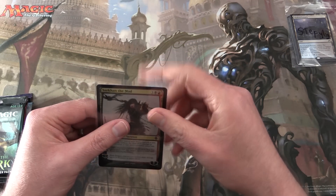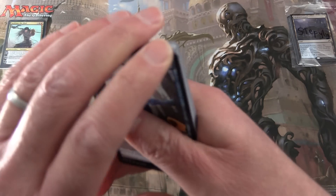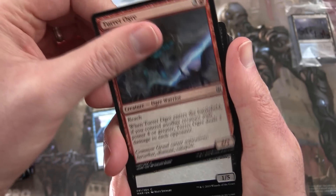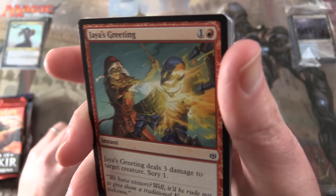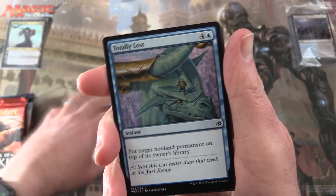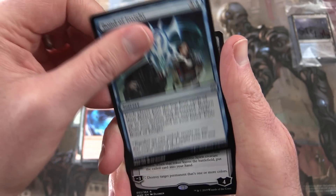I can't remember what set that is from, but if you recognize the symbol leave a note in the comments. Let's get cracking — War of the Spark, good luck sir. The patron will be getting the rares, mythics, foils, and anything over a buck, as well as the planeswalkers. We start off with Spell Keeper Weird, Turret Ogre, Charity Extractor, Primordial Worm, Burning Prophet, Nixilis's Cruelty, Jaya's Greeting, Centaur Nurturer, Iron Bully, Evolution Sage, Bolt Bend, Bond of Insight, and the rare is Oogen the Ineffable.